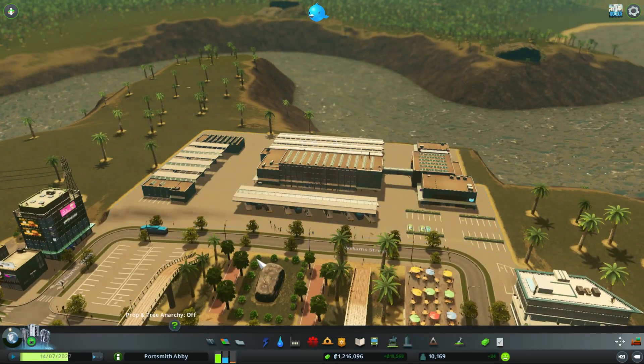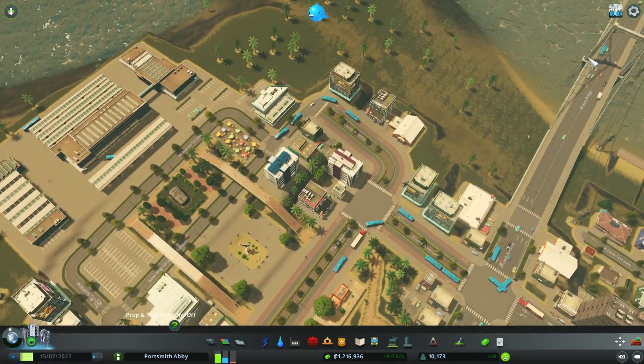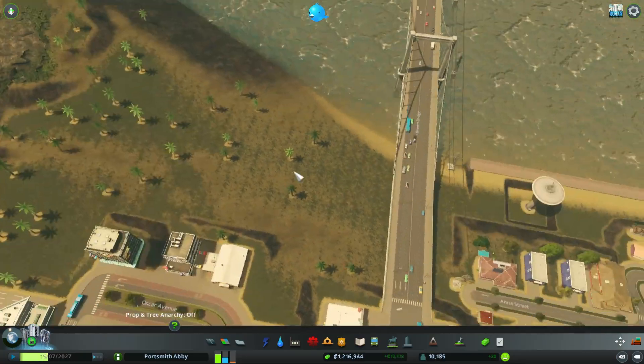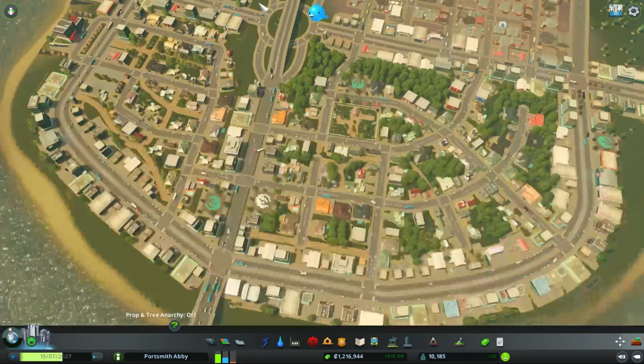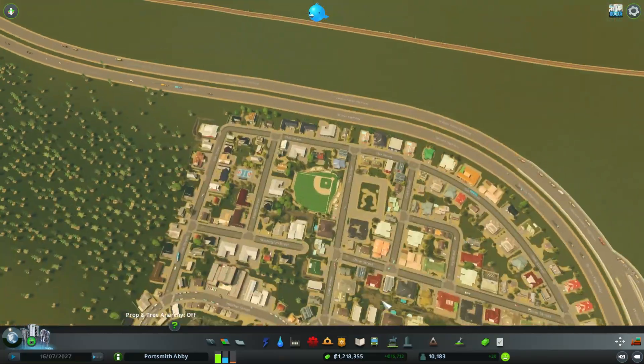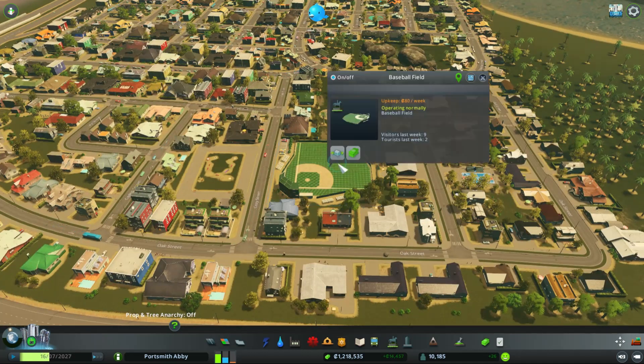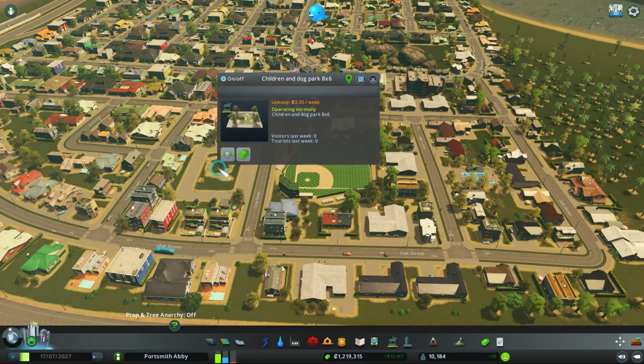For today I wanted to show you guys one more thing — I did add a little part of this neighborhood. I expanded it a bit and added a couple mods. This is a baseball field mod which attracts people, tourists, and visitors, and I also added a children and dog park.